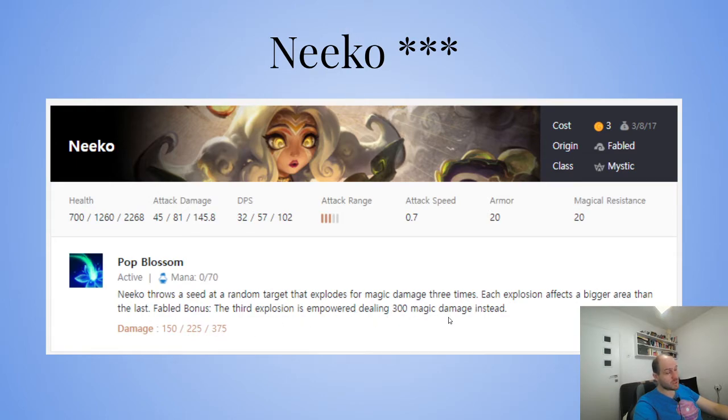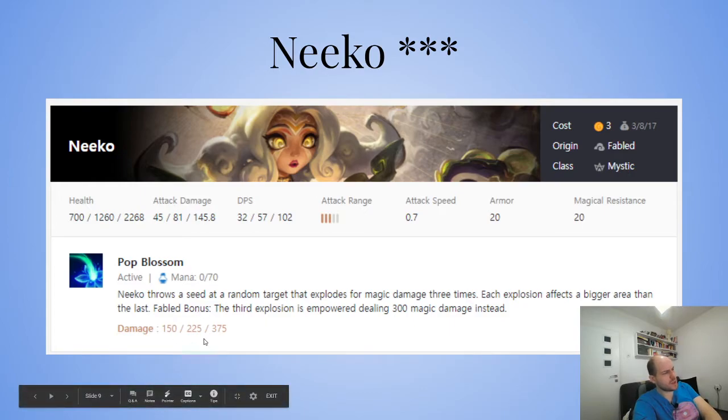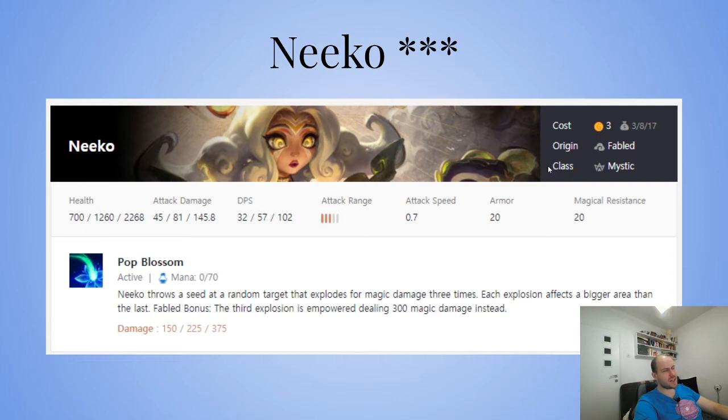It might do 300 bonus damage with some AP scaling — it does like 150, 150, and then a bonus. I think it does more than 300 at three-star — it scales based on level. She's really, really good in a Mystic Vanguard comp with Fabled. I tried that — three-starred Nautilus, and Neeko does immense damage.